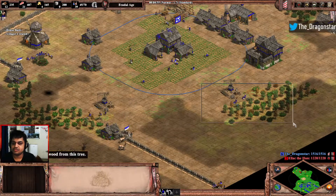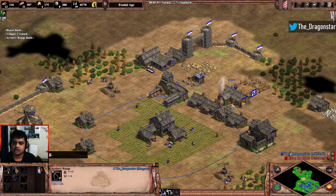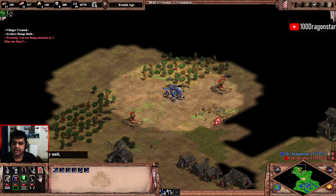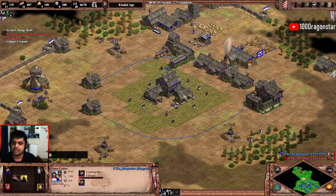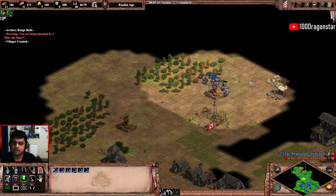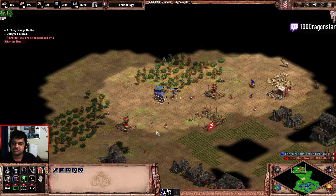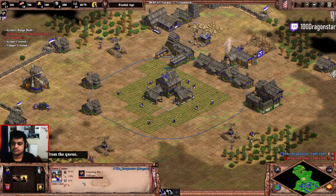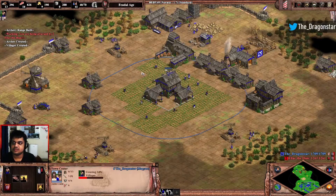By the end of this, you almost always want to have 12 on wood. 12 on wood will allow you to bank a lot of wood which you will need for town centers and all the other stuff. Having a little bit over 12 is also fine because I'm already meeting most of my food and gold requirements. It can be one or two above the normal — if your villagers have to walk a lot, you can just put them near the nearest resources.